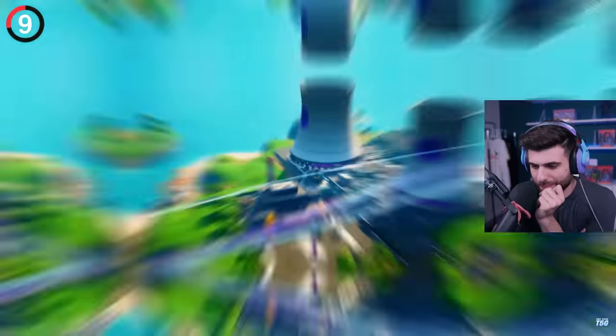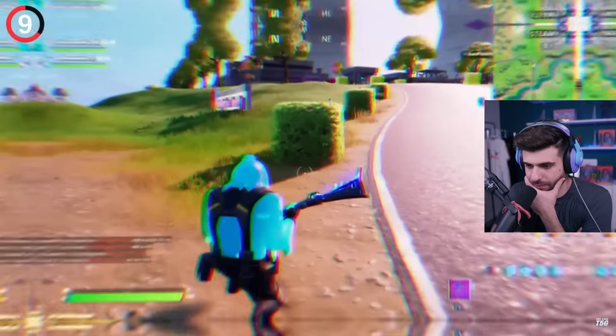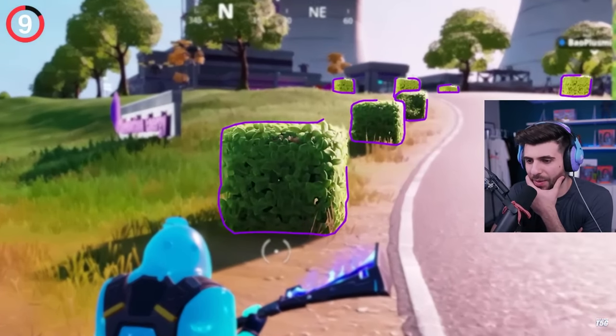This was at Steamy Stacks in Chapter 2. We knew this thing was powered by Kevin, but the POI was full of subtle details. Look at the bushes leading up to the entrance. They've teased the cube so many times until it finally came back.